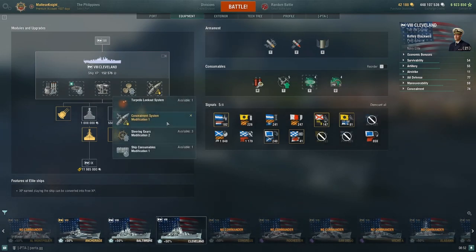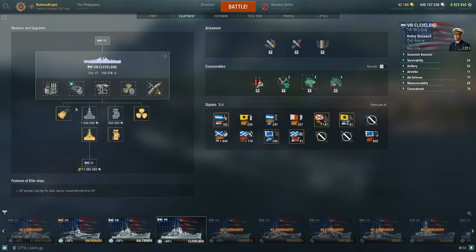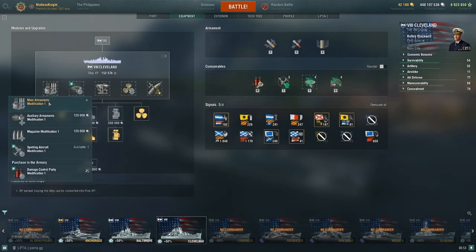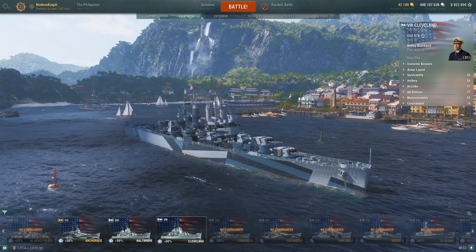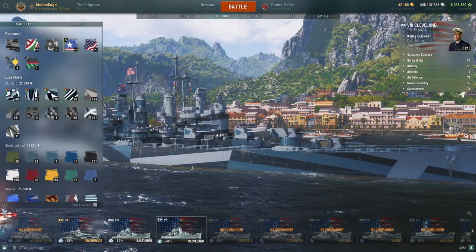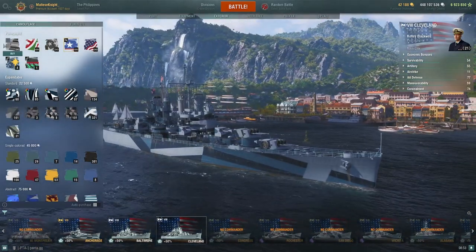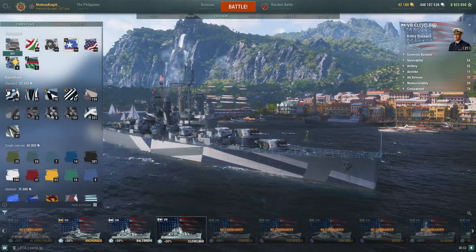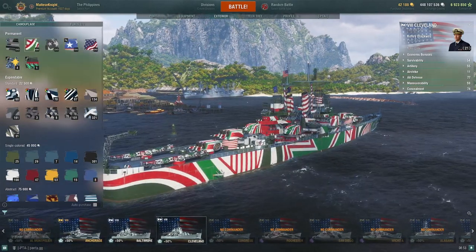For my modules I'm running Concealment System Mod 1, Prop Mod 1, Aiming System Mod 1, Surveillance Radar Mod 1, and Main Armaments Mod 1. We're running these for our flags. In terms of the camo, this is the perma camo — it looks like it's the Azur Lane camo but I have those turned off. This is what it looks like, and you have the alternate which I prefer less.